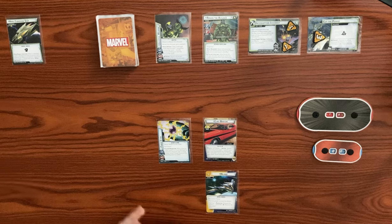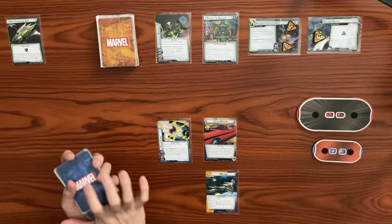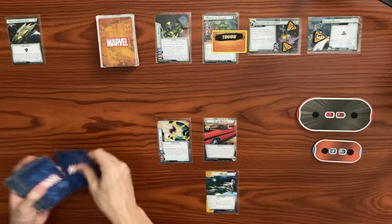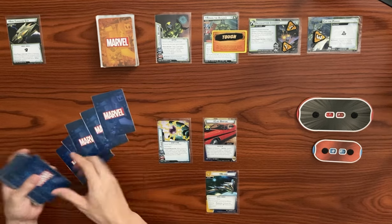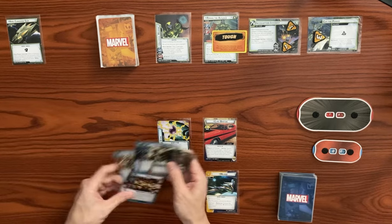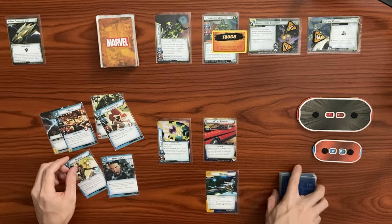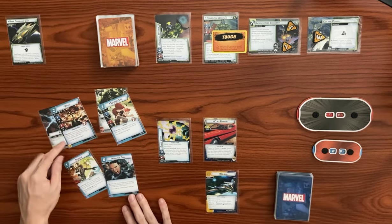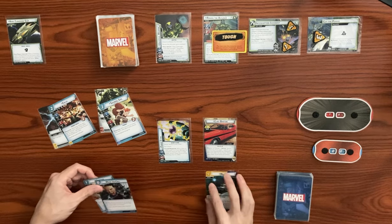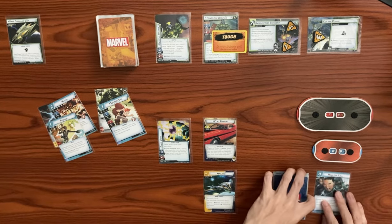All right, this is attempt number two — let's try Hawkeye again. Drawing up to hand size of six. We got allies and doubles — Kalou and Squirrel Girl. I like the Regroup here actually. Kalou can tutor an event, we need some resource management. I think we stay in hero form. Let's mulligan Make the Call and draw one more card back up to six. Got a Sonic Arrow.